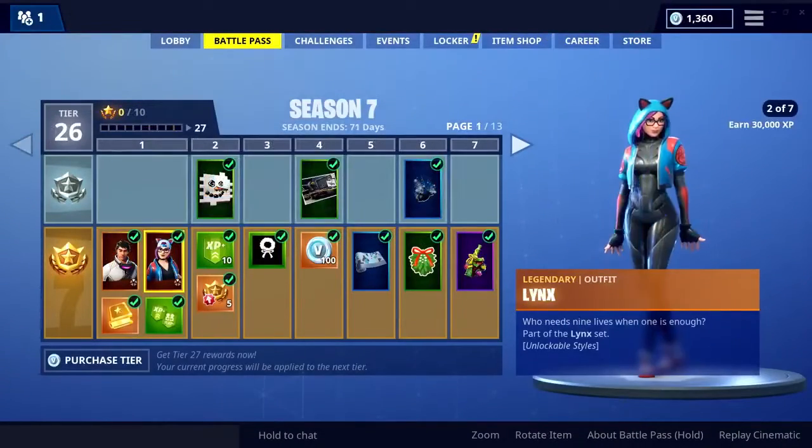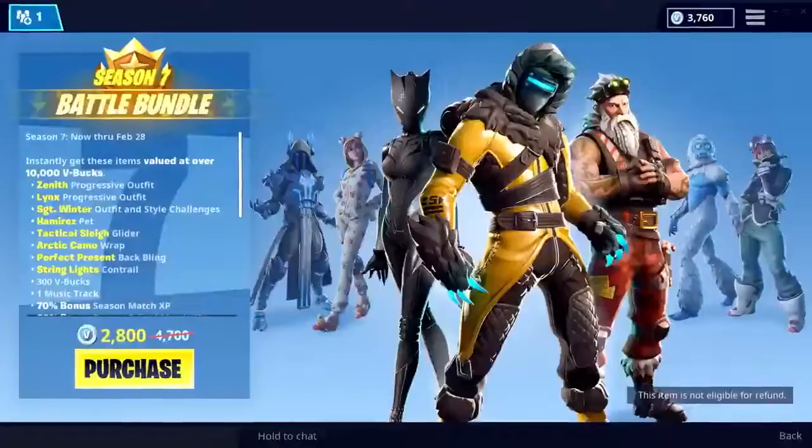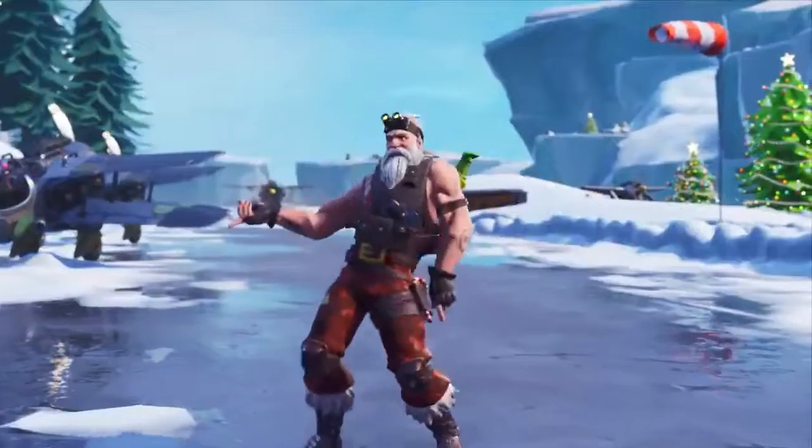When you first buy the pass, you'll instantly unlock brand new progressive outfits, Zenith and Lynx. Plus, if you opt in for the Battle Bundle, you'll get Sergeant Winter 2.